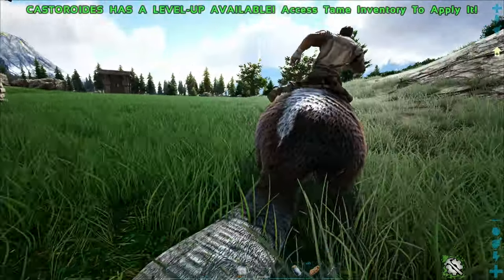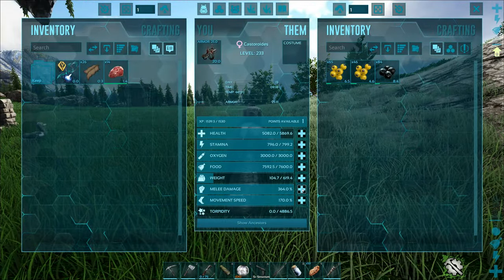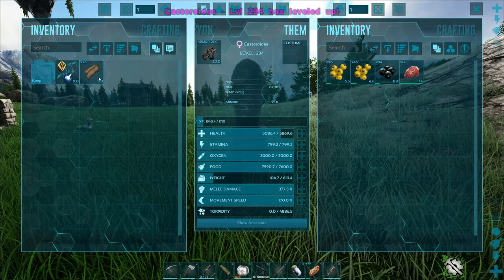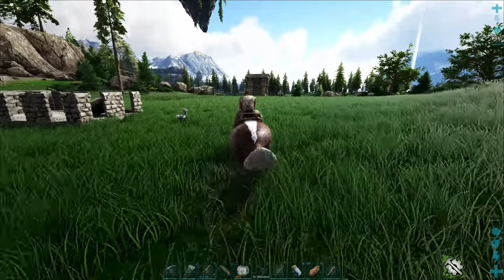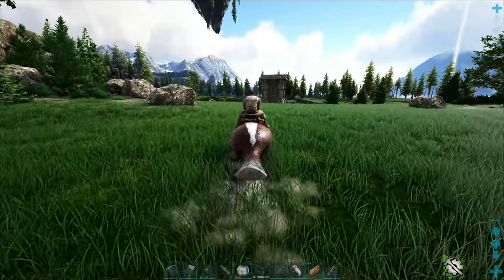We don't need any specific vegetables for taming — it's mainly just having vegetables in general. So we're good. We'll take those with us and put a point into weight. The berries should be fine. Let's go up top by where our old base was and try to kill off those couple birds, see how much polymer we get.